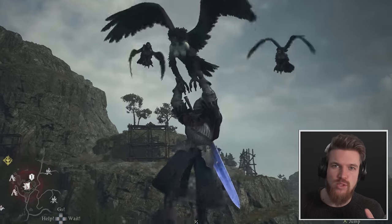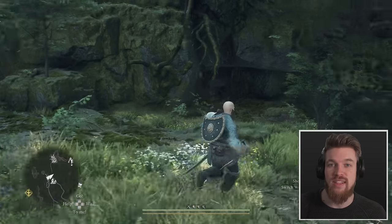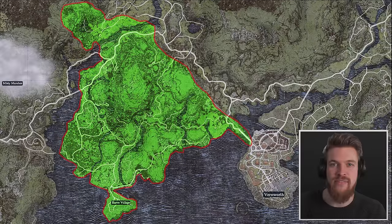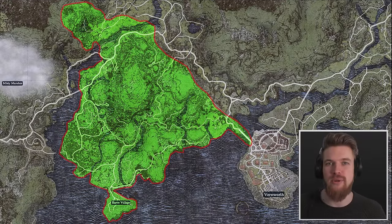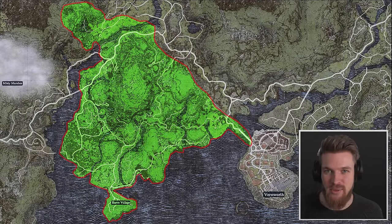Today I'll be showing you how to get all 22 hidden weapons, armor sets and rings that you can find early on in Dragon's Dogma 2, right here in this region of the map, just to the west of the starting city of Vernworth. I'll be walking you through each area starting from the city and we'll be finding weapons for each vocation in the game. I already covered everything cool in the city in my last video so let's get started on the wilderness.